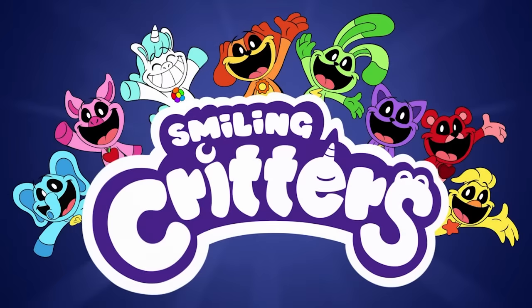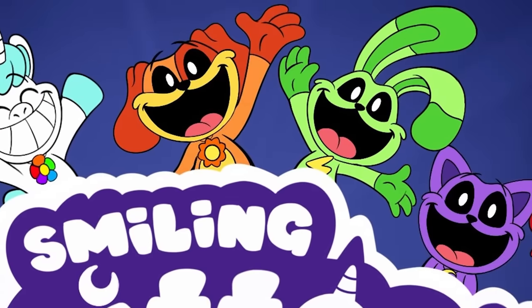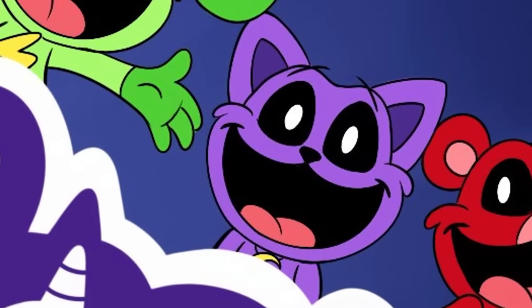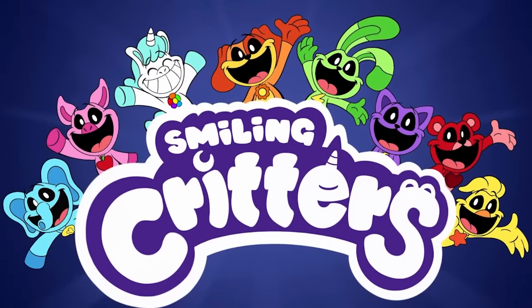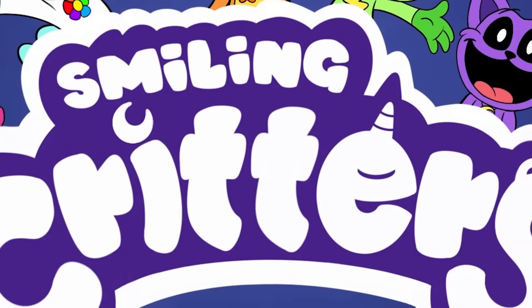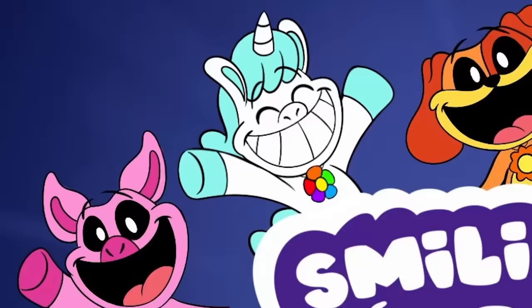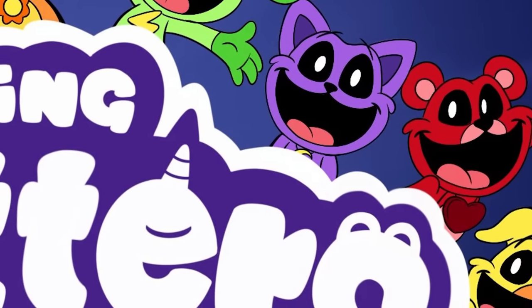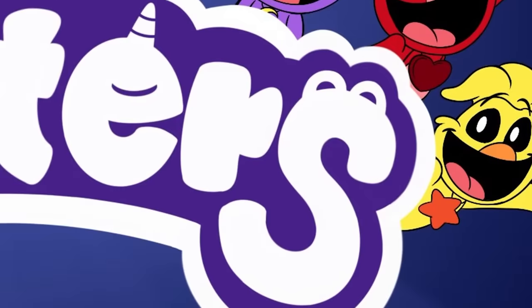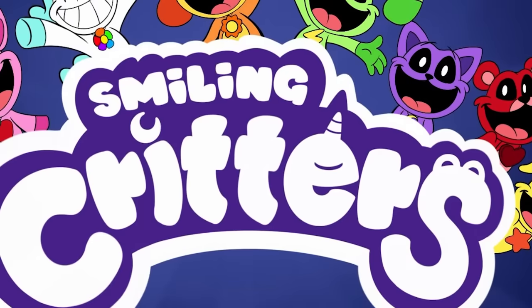Let's get into the new screenshots. Here's the first screenshot they revealed - the Smiling Critters. It's obviously some kind of cartoon that takes place in the Poppy Playtime universe. They all look pretty happy - they're all smiling and having a good time. Even the mysterious purple cat. You can see there's a moon symbol on the logo and a little unicorn symbol. I'm wondering if those are going to be the important ones - the unicorn and the moon, which will obviously be Catnap, judging by his necklace.